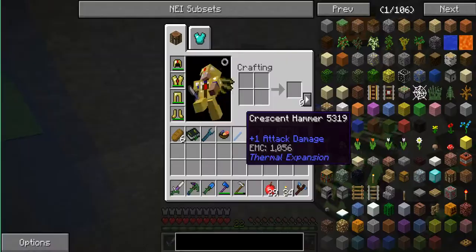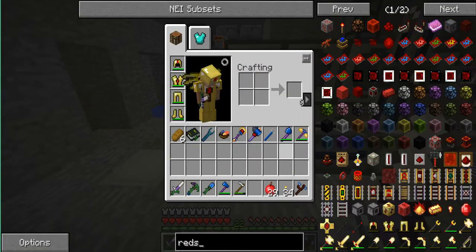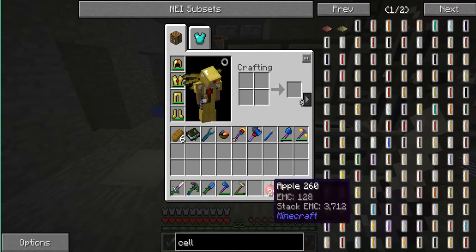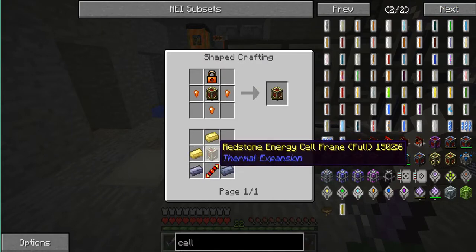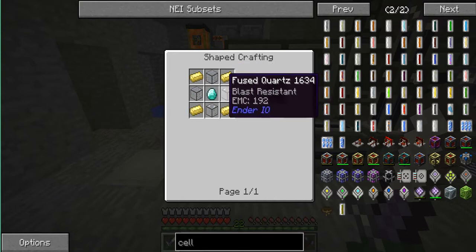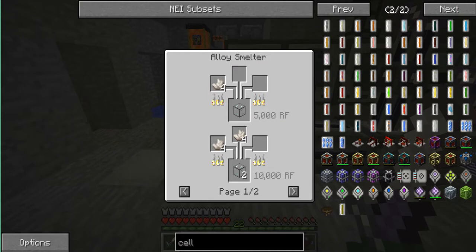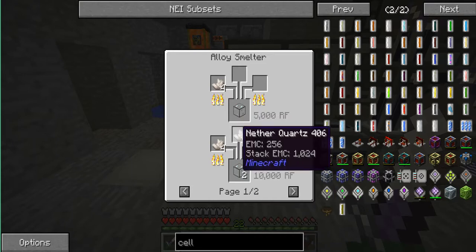What do I need for a redstone energy cell? Let me search — redstone energy cell. It requires the frame, which is diamond hardened glass and electrum. I can also use fused glass, which is quartz in an alloy smelter. I don't have fused glass, so I guess I can just use that. Also quartz and some electrum — I believe electrum is gold in the SAG mill, and also some silver powder.